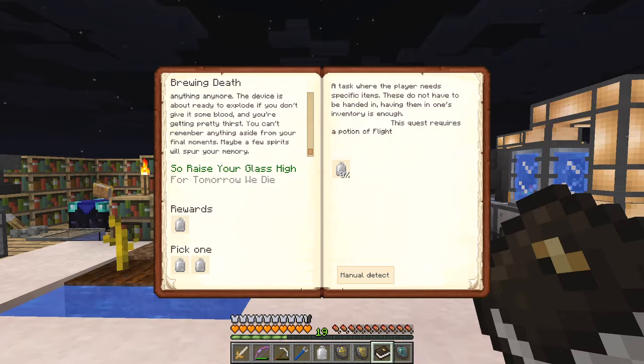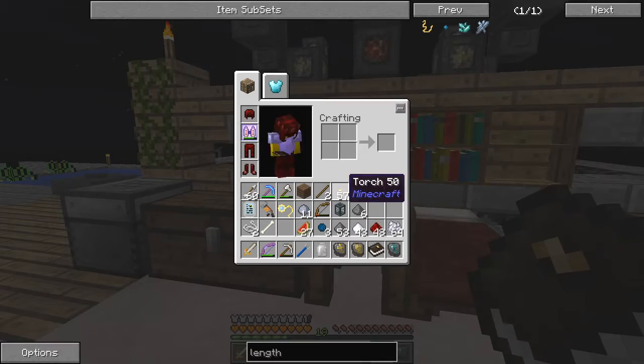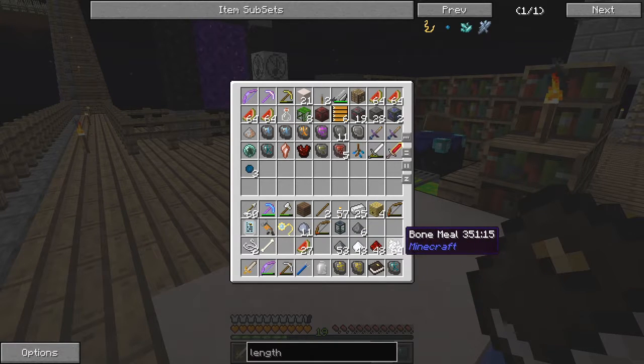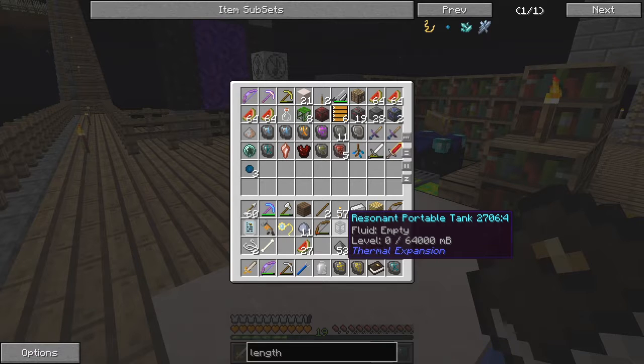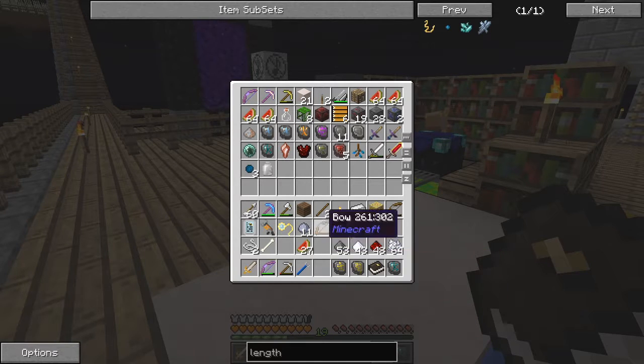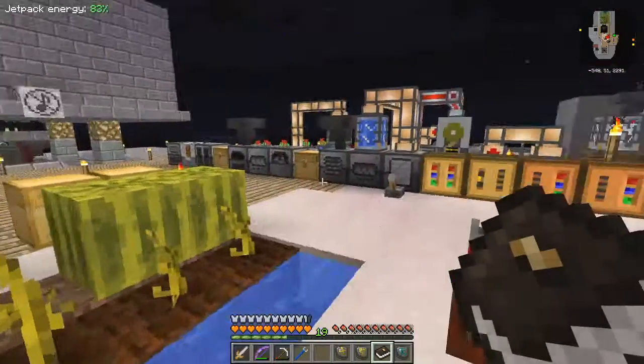Maybe I have to actually - well that's a bit strange. I don't know what to do with that one, I shall have to go and look it up and come back. In the meantime we've got another quest to complete. Let's put those in this - okay, blood magic chest over here I think is where I keep most of the blood magic stuff. I also did a resonant portal tank. Plenty of gunpowder, sort that out, one bone, two string.